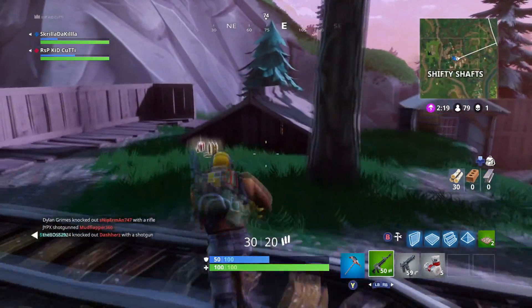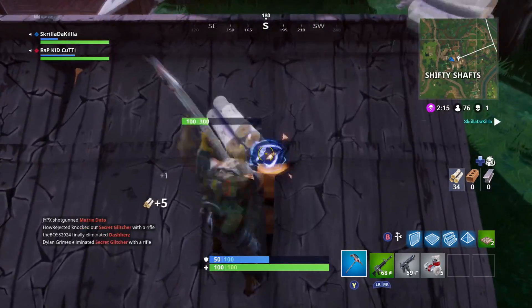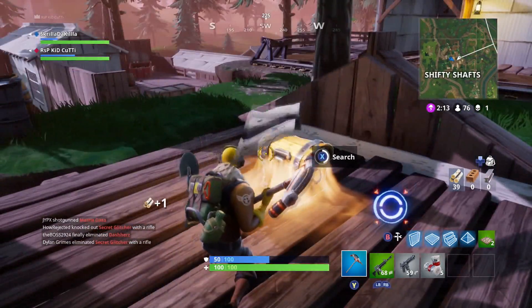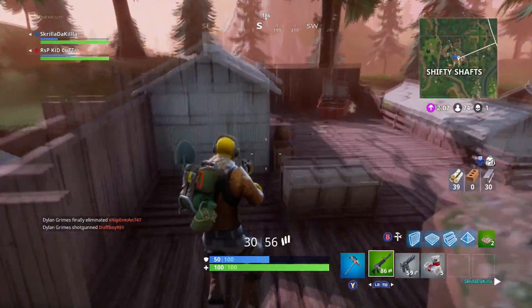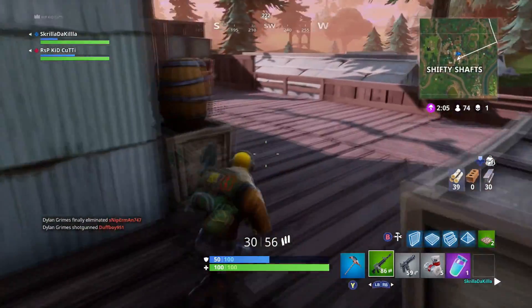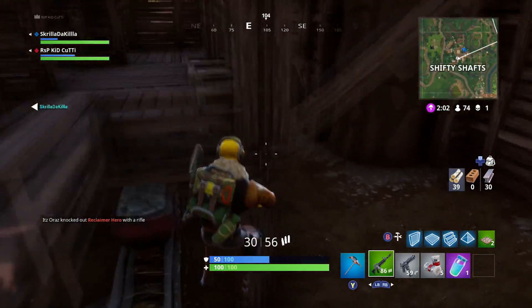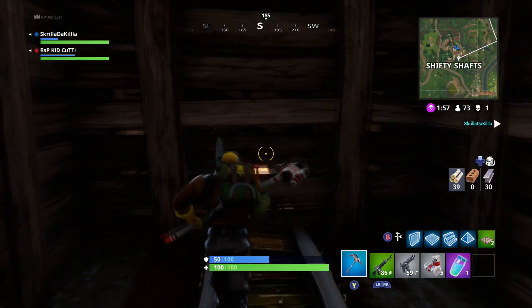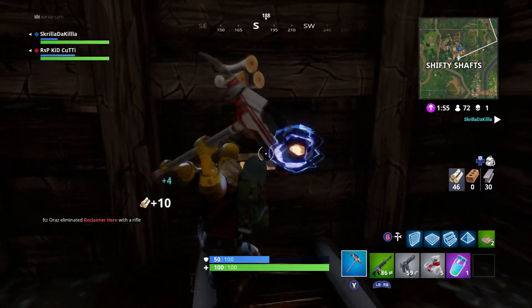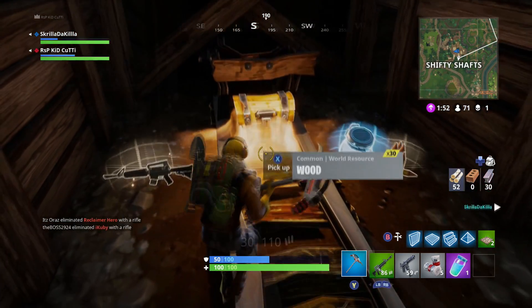Grab that, spin around, and head back out to the east side of Shifty where you'll be able to crack open a roof right here and find chest number three. Grab the loot and then head down into the mine — you can go in several different ways. I choose to just head this way and jump my way down into the bottom of the shaft, and then just over here on the southeast side of the map you will find another chest hiding behind a wall for chest number four.